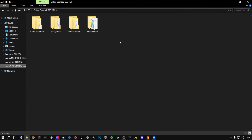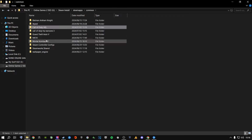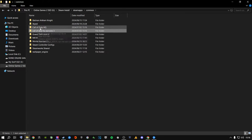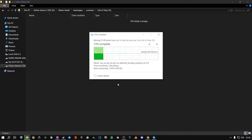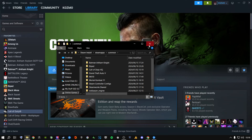After uninstalling again, navigate to your Steam installation: Steam > steamapps > common. Steam has now created a brand new empty Call of Duty HQ folder. Open your renamed folder with all the game files, press Ctrl+A, right-click and Cut, go back, and paste everything into the fresh Call of Duty HQ folder Steam just created. Then go back and delete the now-empty renamed folder you had created earlier.